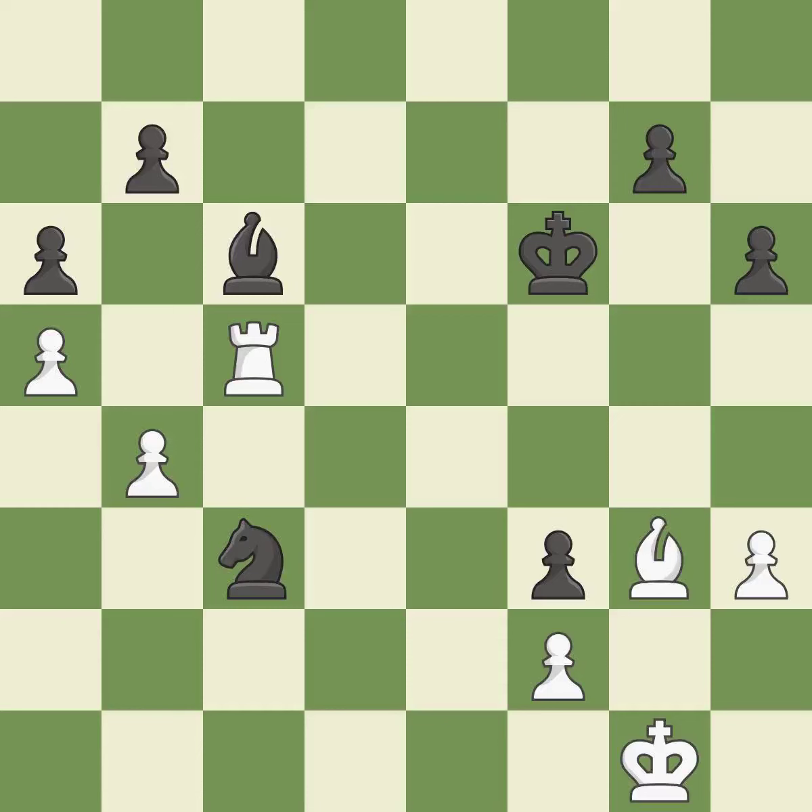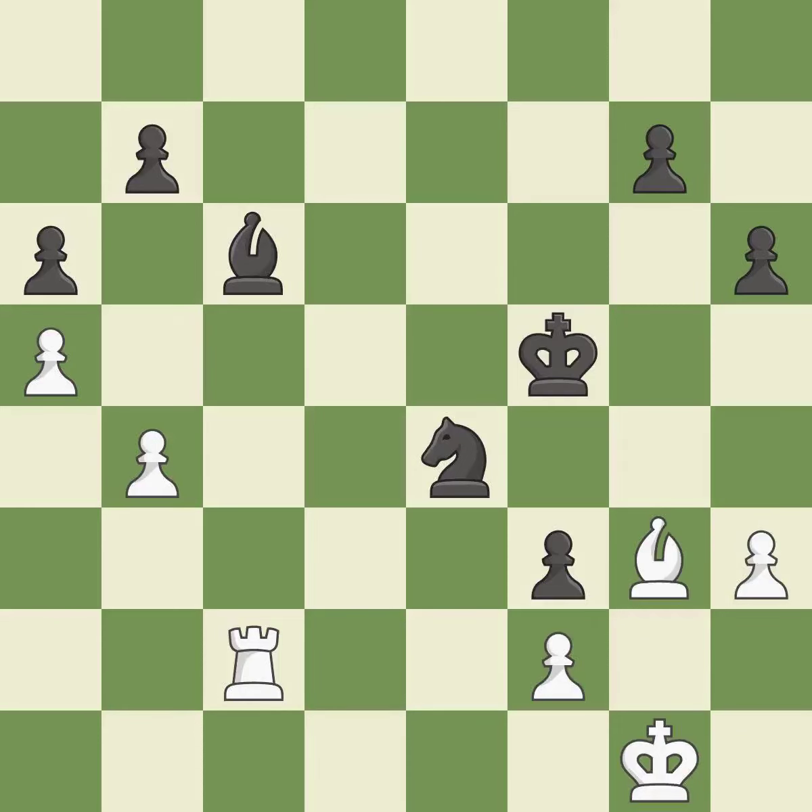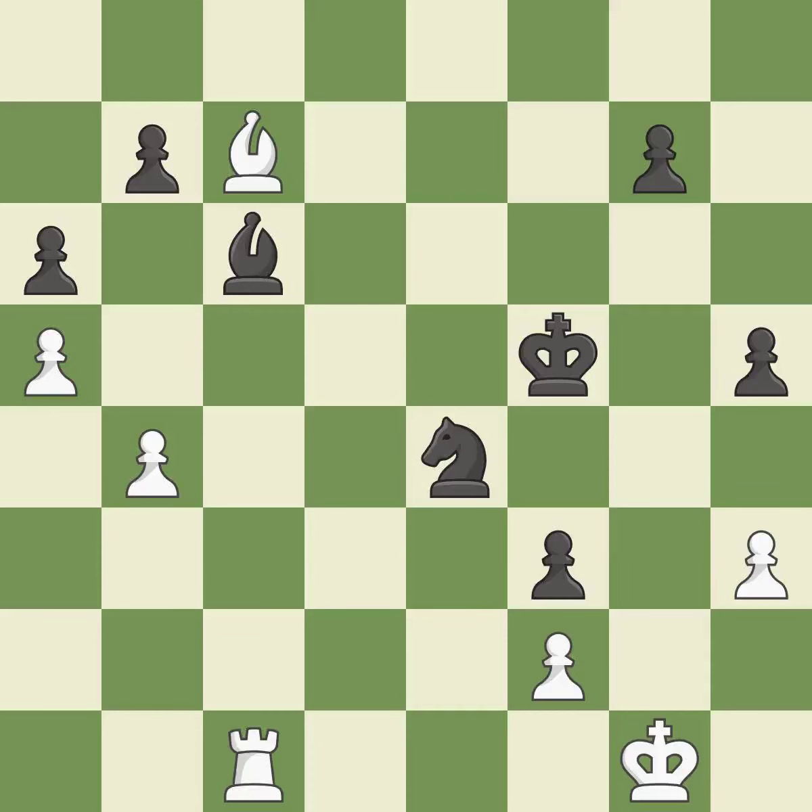This move puts the knight on a safer square — it is best. This move puts the rook on a safer square — it is good. There were worse moves, but also something much better — it is an inaccuracy. This ignores an opportunity to threaten winning a bishop — it is a mistake. White was better off, but now their position is winning — it is a mistake. White still has an advantage, but they no longer have a winning position — it is an inaccuracy.